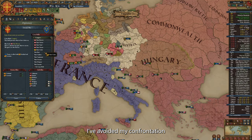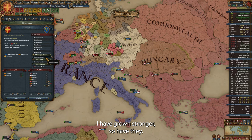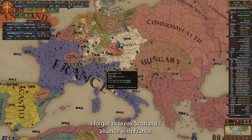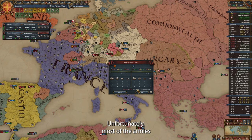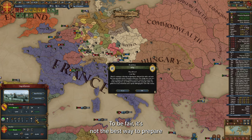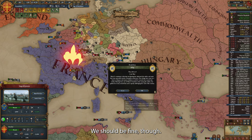We can now take whatever we want from Ethiopia. Enough is enough — I've avoided my confrontation with France for several decades, and although I have grown stronger, so have they. Let's see how much damage we can deal here. I forgot to break Scotland's alliance with France — well, it's too late, let's just keep going. Unfortunately, most of the armies of my personal unions are down south in the Near East and Africa, and a lot of my armies are over there also. It's not the best way to prepare to fight a major opponent like this, but we should be fine.